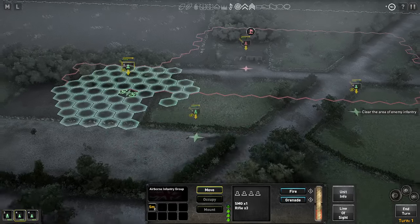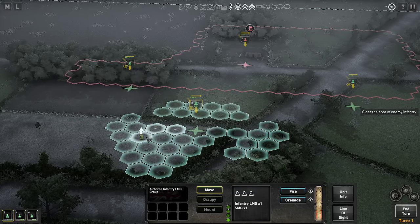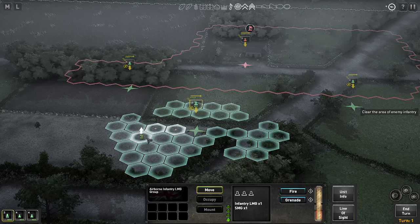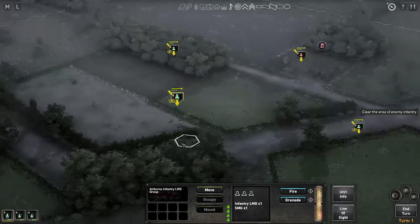These guys also have a pair of smoke grenades. You see when the unit is selected — I'm also playing with the optional auto-move selection rule — which means that upon selecting a player unit, it will automatically preview their default move option. In this case, because they're infantry, this is just move.